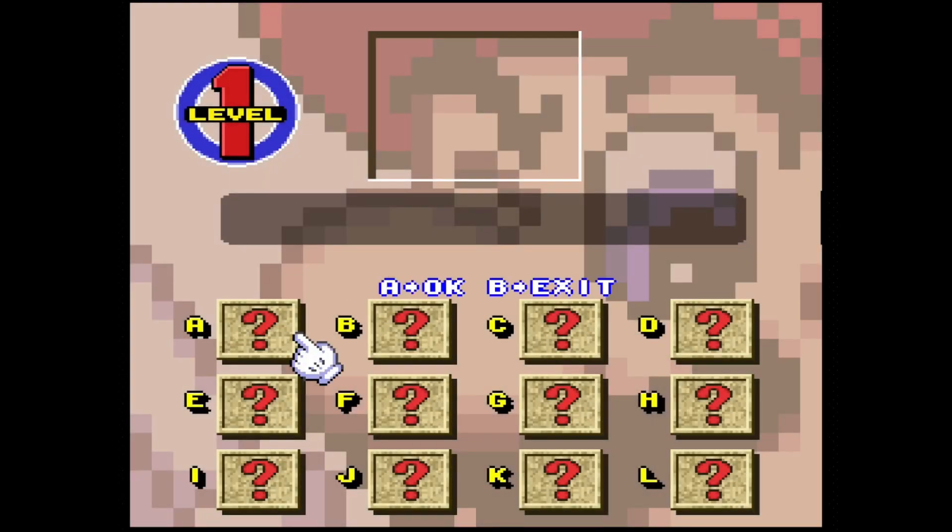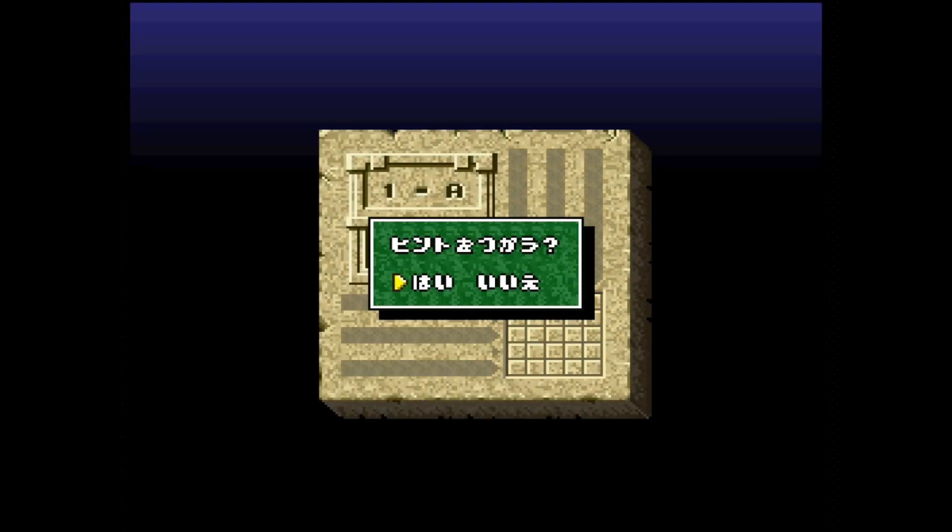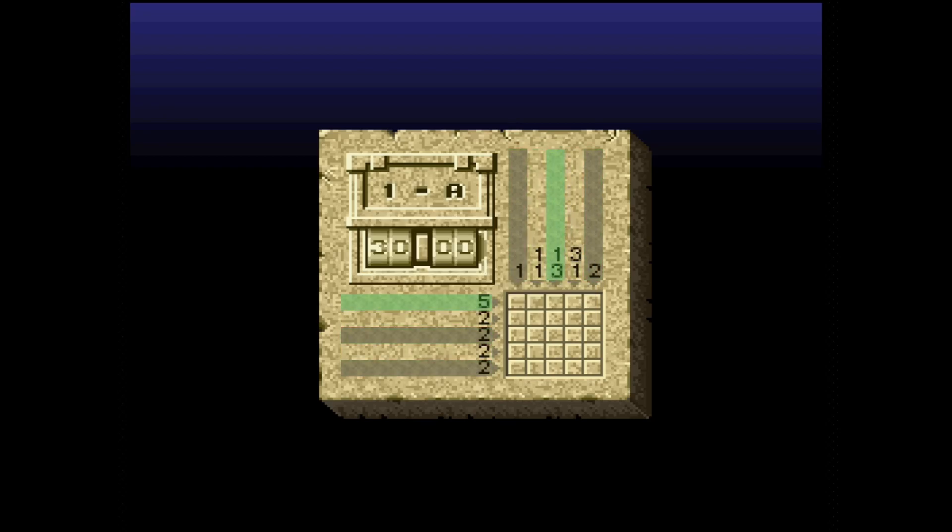Let's pick level one. Select problem. Problem A. I have no clue what I'm doing. I think the answer is yes. Wait, okay, so it is Picross. Okay, that's cool. Yeah, so it's like Picross. That's good.